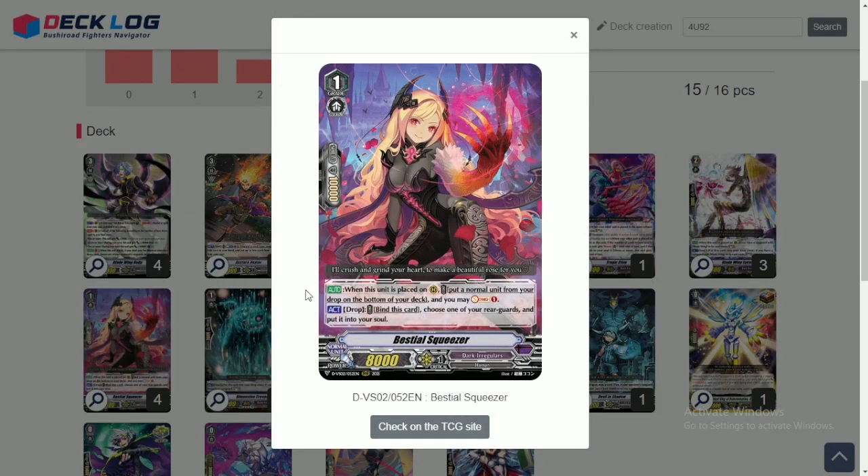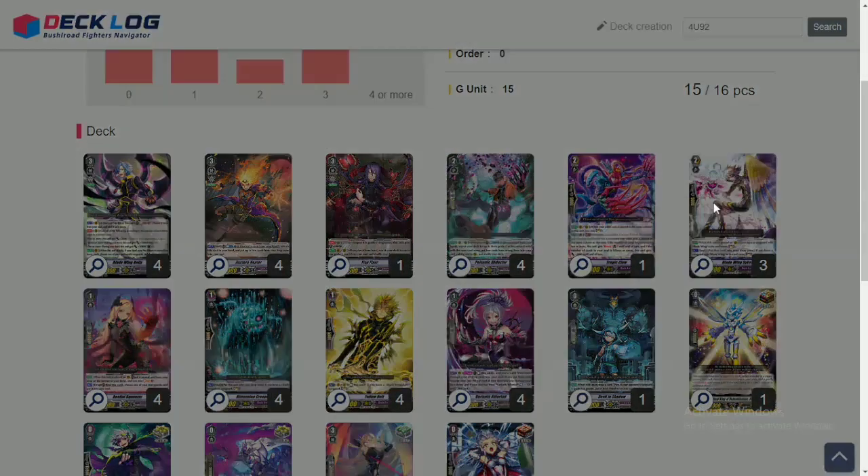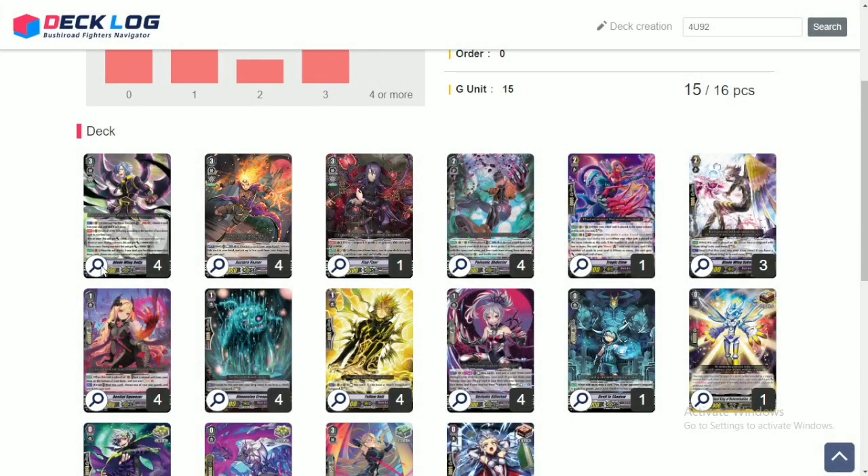For the grade 1 lineup, we play 4 copies of Bestial Squeezer. Her first skill: when placed on rear, put a normal unit from your drop to the bottom of your deck — you'll use that a lot. Her second skill, which you use mostly, is: act on drop, bind Squeezer and 1 of your requests, and shove it into your soul. So if you've done your Abductor and Sykes combo, you'll have 1 Sykes on rear. You can use Squeezer to call that Sykes, shove it into soul, and soul charge 2 again to help your Reiji plays.